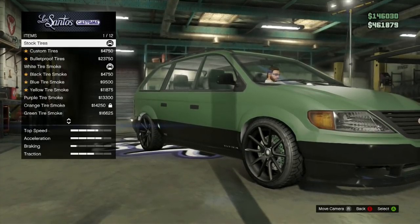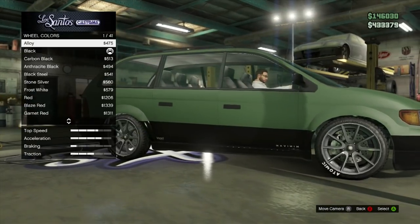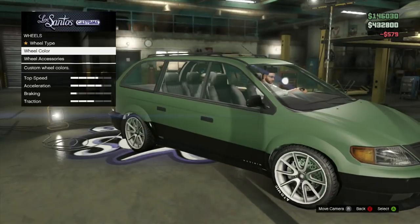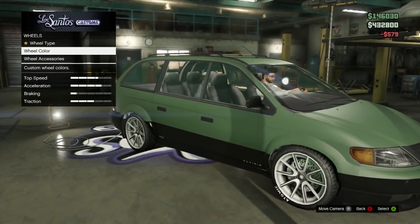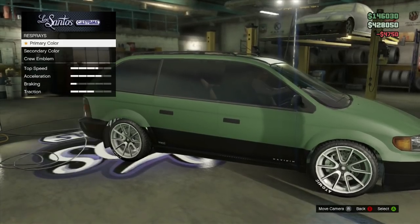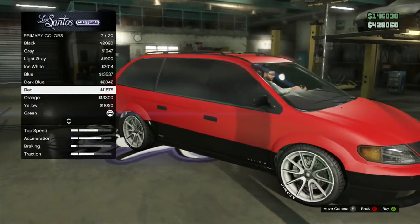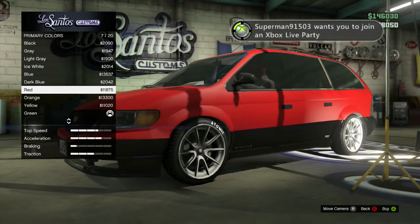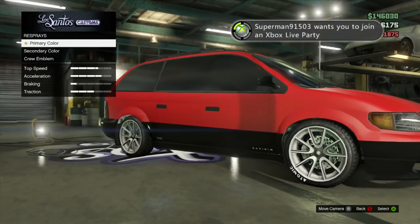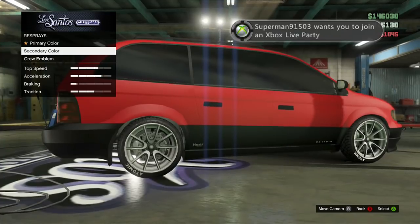Let's get the accessories on — custom tires and bulletproof tires so I don't forget about those. For the wheel color, white looks cool — I think we might actually stay with white because it should fit with the color scheme I have planned for the van itself. Limo tint on the windows. For the actual color, I was thinking matte red to go along with the white wheels — it gives a sort of performance look, as much as a minivan can. And for the secondary color, we'll change the gloss black to a matte black.